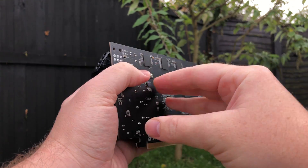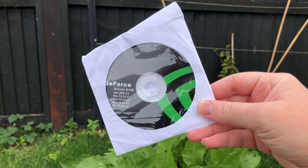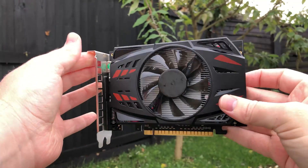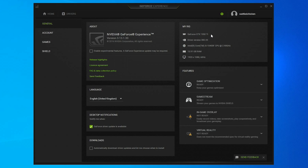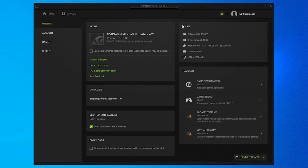I paid a few pounds for this card, which came with its own driver disc. These drivers are actually the only ones that work with this card. If you let GeForce Experience update and choose to install the latest drivers, the system will crash. Because this card has been flashed with a custom BIOS, the GeForce software actually picks it up as a legit 1050 Ti, hence the availability of the newest graphics card software.